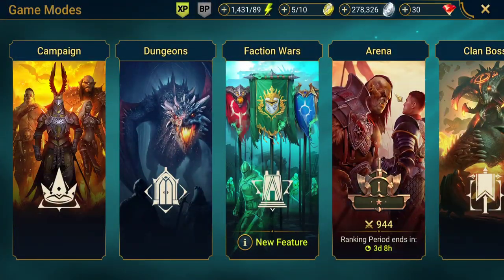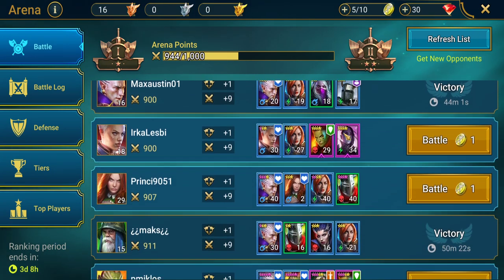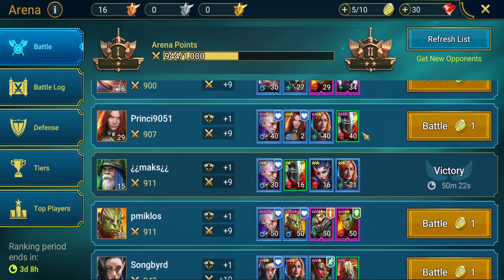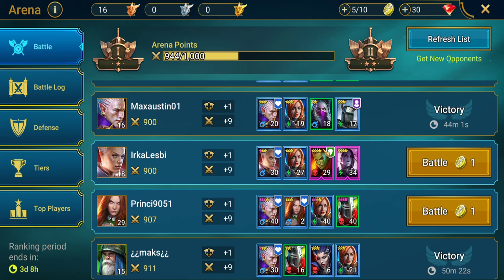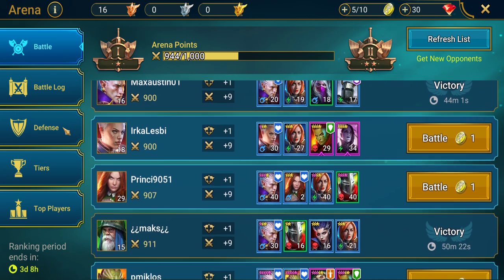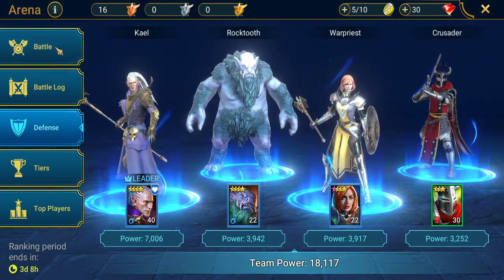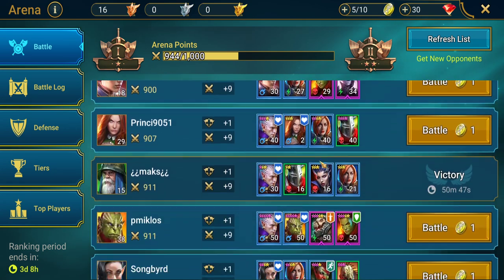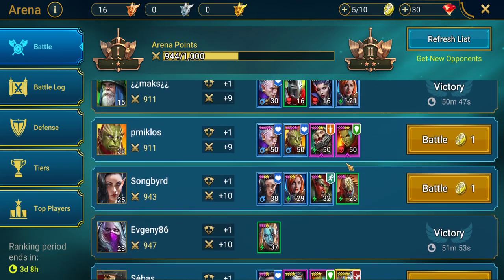Arena is part of your daily quest and helps fill out your emblems so you can upgrade stats on your champions. Go for your arena in your daily challenge — you need to do five battles a day. First fill out your defensive team with your strongest champions, then go into battle. The best thing to do is try to snipe out teams that you know you can beat.